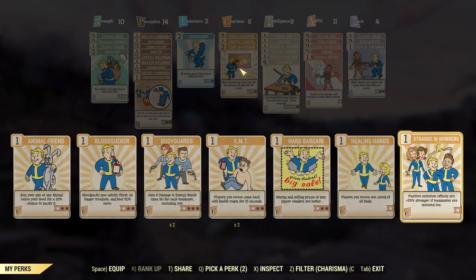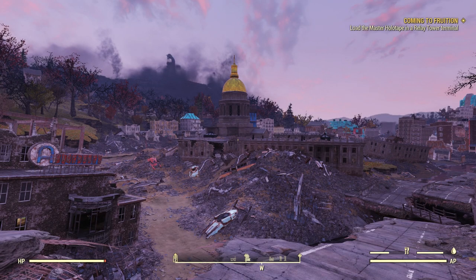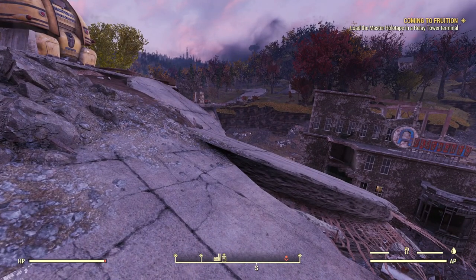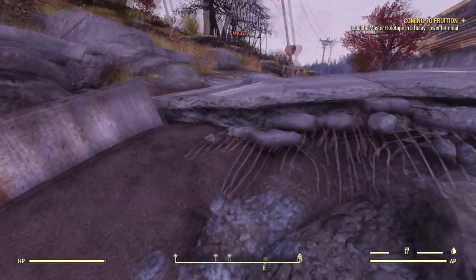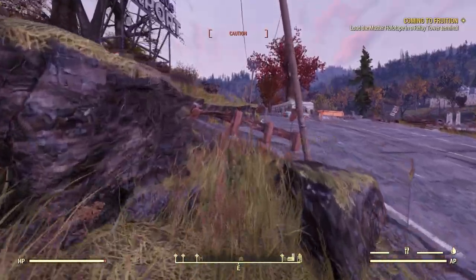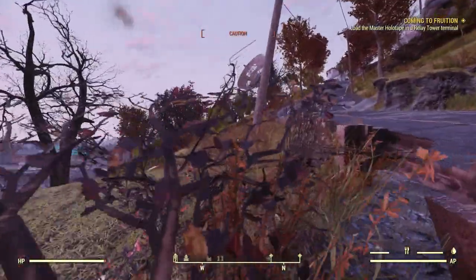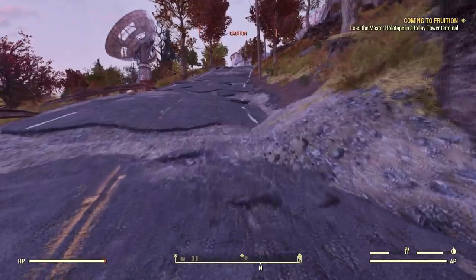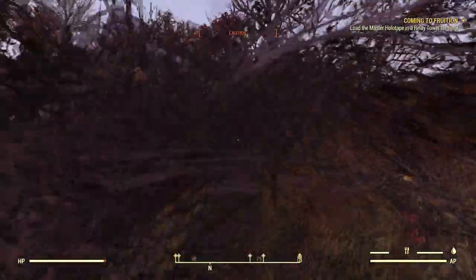I'm actually going to move a point from charisma. Where am I going to move it? We're going to move a point from charisma into perception. I want to max out perception because I've got a lot of stuff that I want to put in there. I also want to put more stuff into luck. Wait - they're shooting at me! I should have crouched before I started doing that so that I was invisible.